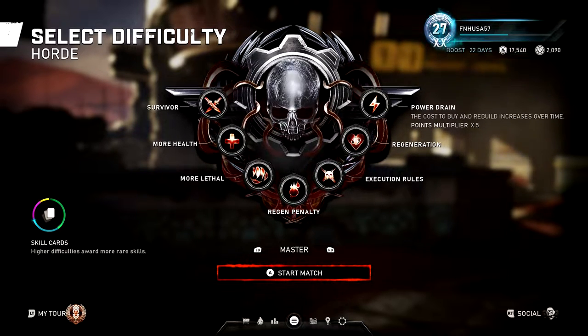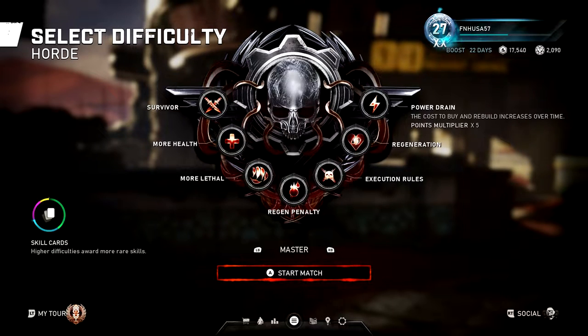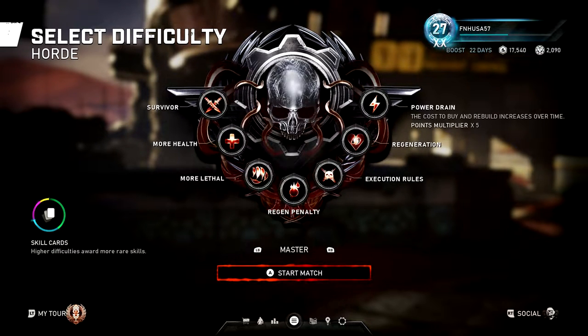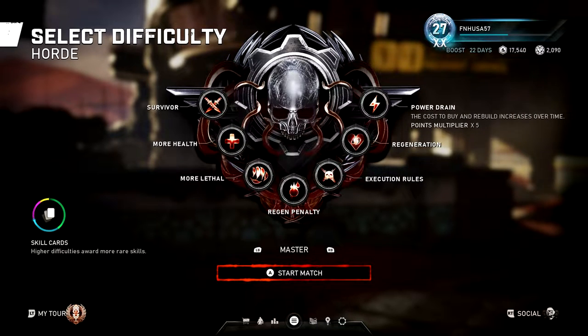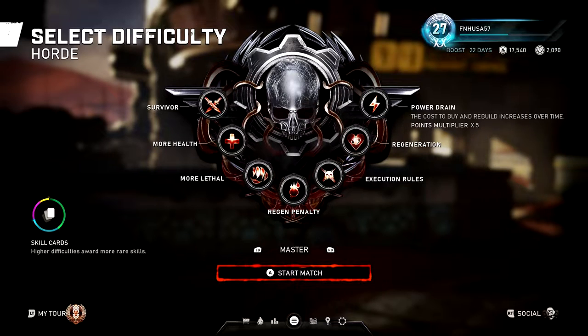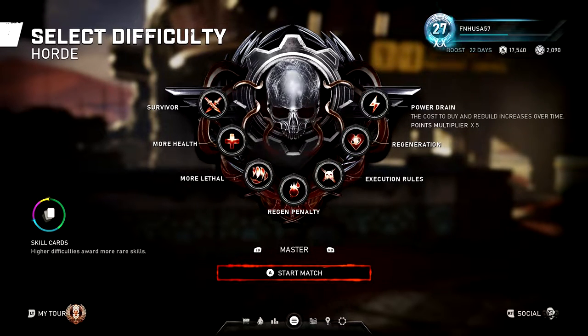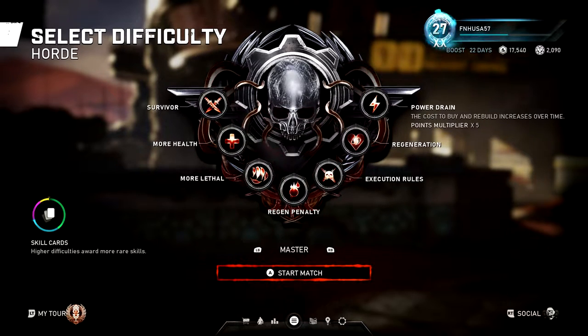These are the modifiers going from Beginner all the way up to Master difficulty. Most players that I talk to want to know how you do Masters, because Masters is where you get the best chance at skill cards, the most XP for your character, for your class, all of those things. But Masters is not to be taken lightly.